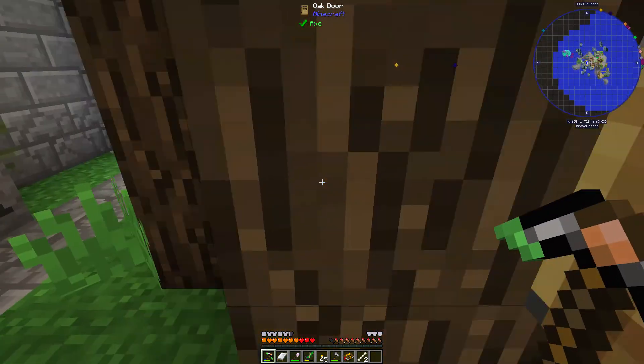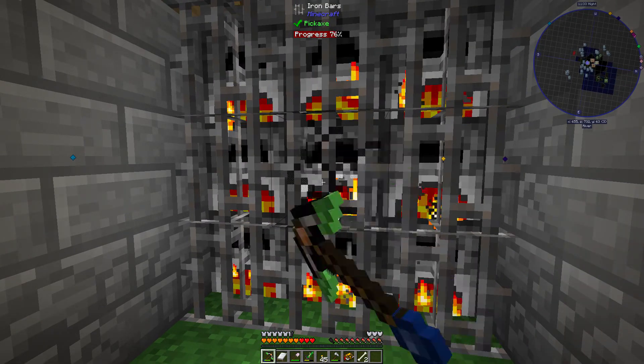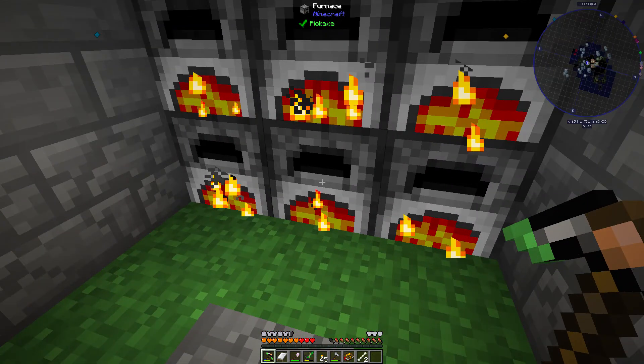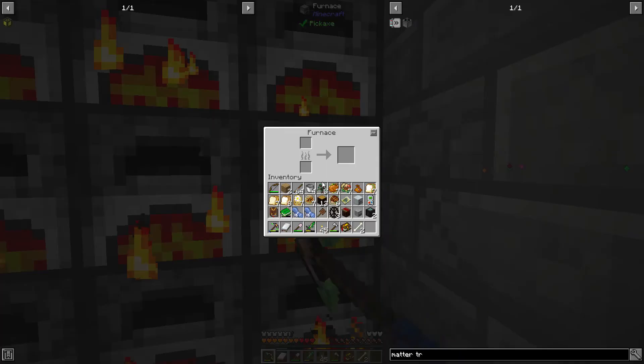What about this house? Why is there coal in here? So their furnace is back here. What are they smelting? They're not smelting anything. Why are they running if they're not smelting anything?